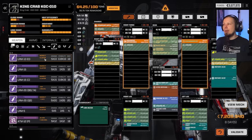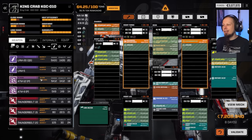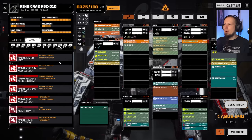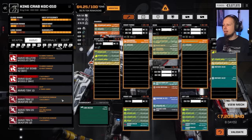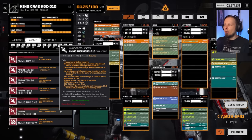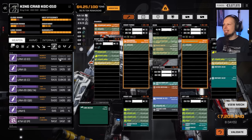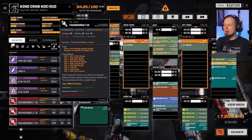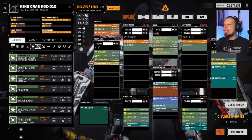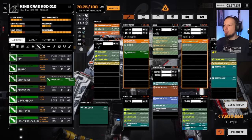Any LRMs to slap on the mech? We have two LRM-10s and one LRM-15. Thunderbolts would be fine. We have Thunderbolt ammo, Thunderbolt 10, Thunderbolt Deadfire — there's also a Thermobolt. We only have one Thunderbolt-10 though, and I'd totally want a double. So in that case, I'm going to put two ER PPCs on the mech for damage output.